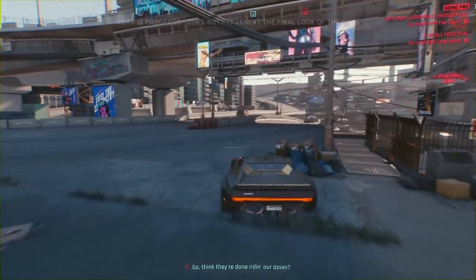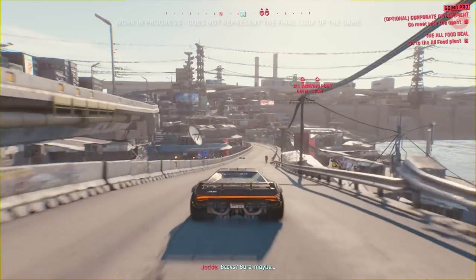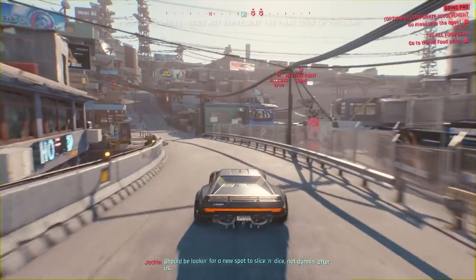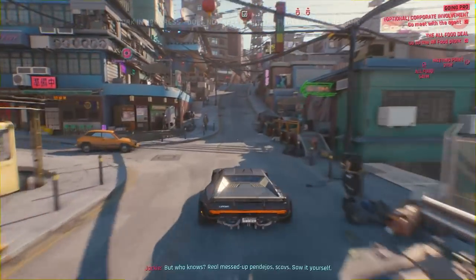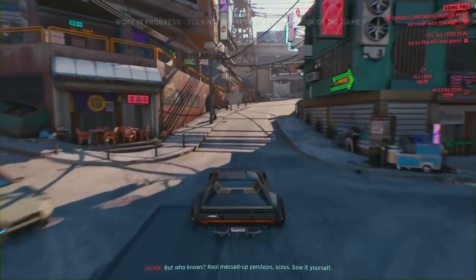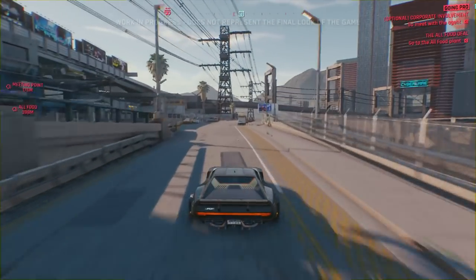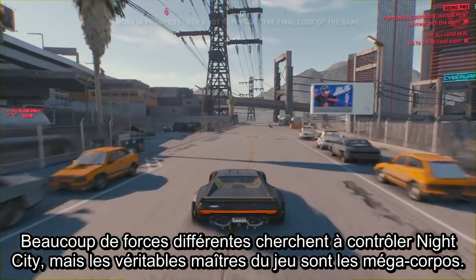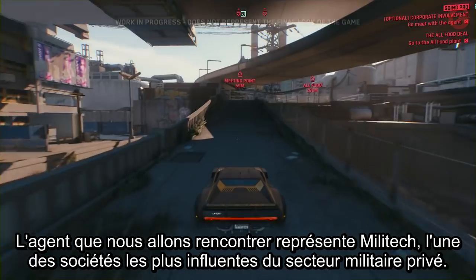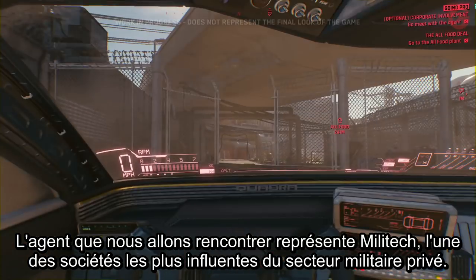Back in the car, Jackie and V discuss whether the scavengers are done with them. Jackie suspects they should be looking for a new spot to operate rather than chasing V and crew. Many forces are fighting for control of Night City, but the megacorporations are the real showrunners. The agent they're going to meet represents Militech, one of the largest companies in the private military sector.